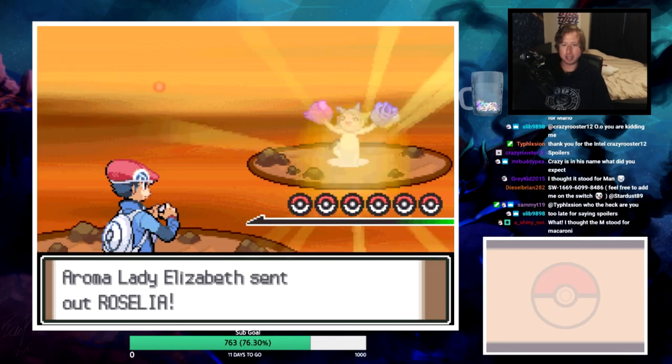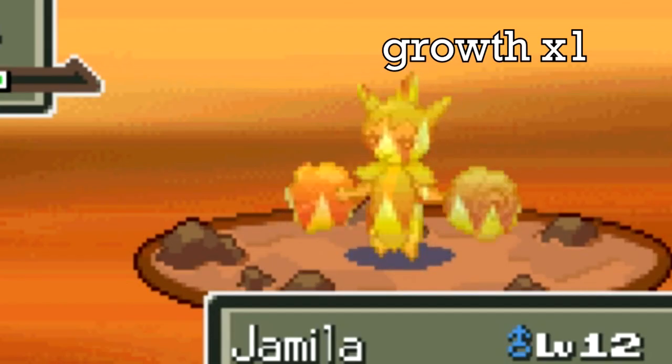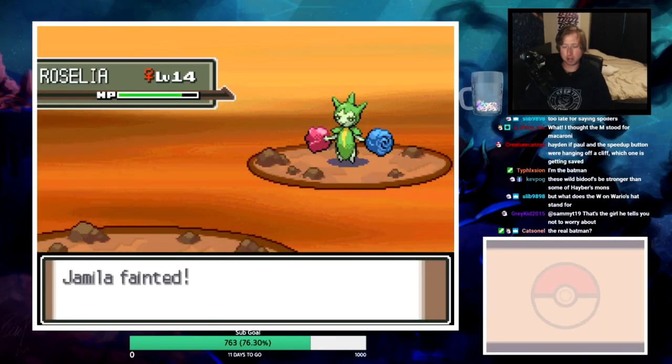A trainer sends out a Roselia. Someone in chat asks: if Paul and the speed-up button were hanging off a cliff, which one gets saved? Probably Paul.